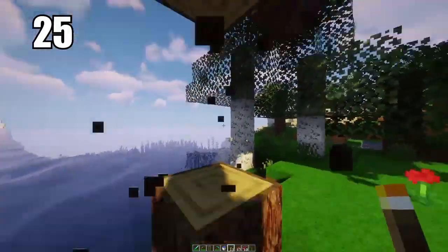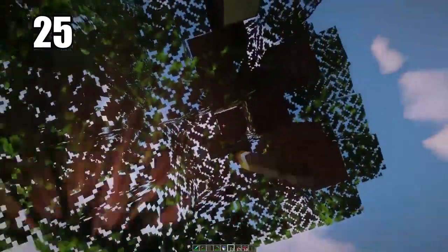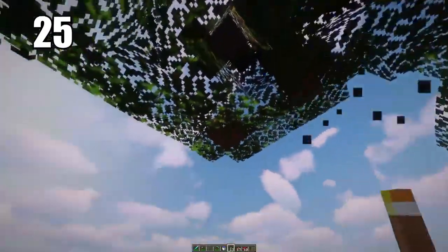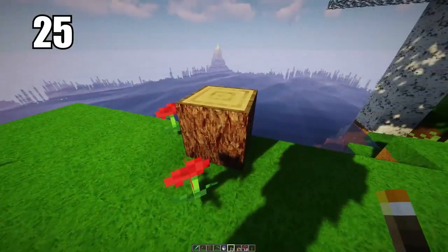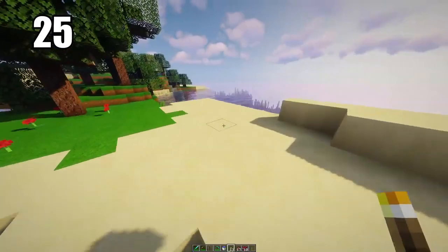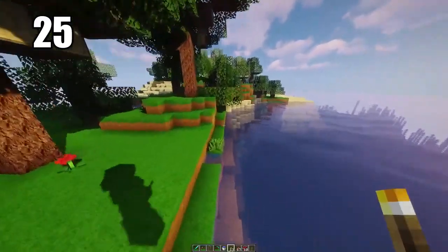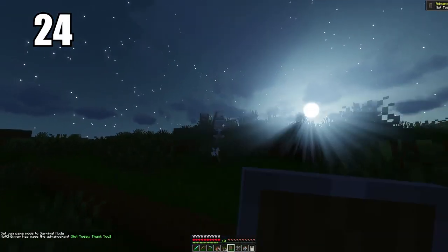Tip 25 is saving the bottom trunk of the tree for last. You can stand on top of that last block and break the rest of the tree so it despawns and you get all of the wood — even if it's a little high up and out of your range. You break that bottom block last and you end up with exactly the amount of wood you should get from that tree, and it saves you a bit of time.